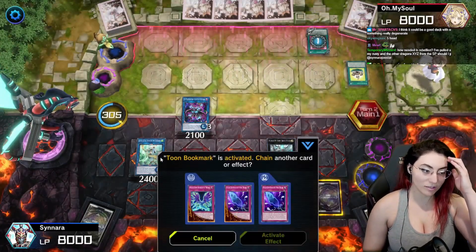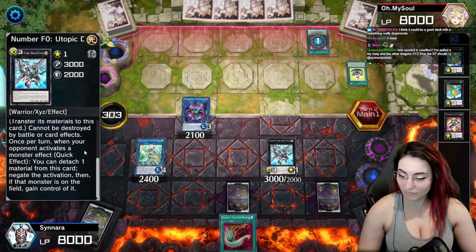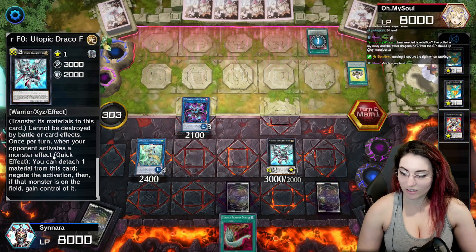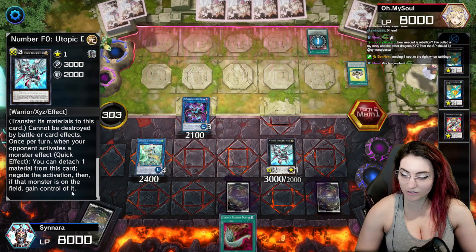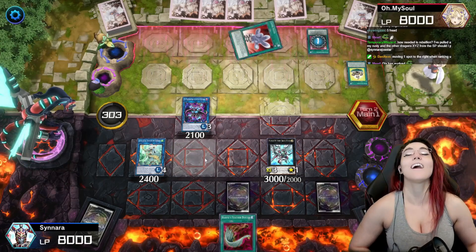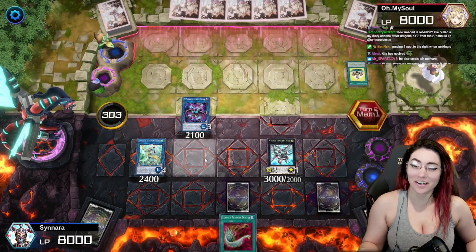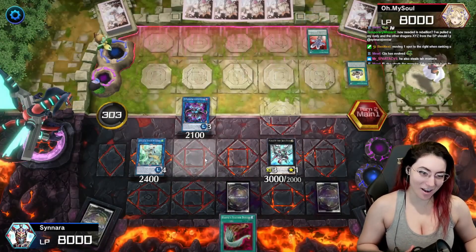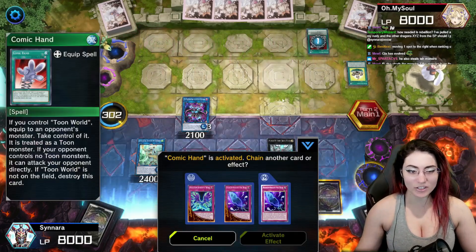How does he steal a monster? How do I steal a monster? I don't see that. Wait — you could detach a material from this card and negate the activation, then if the monster is on the field, gain control of it? What? You what? Oh my. Why would they make a card like that? What are you doing?